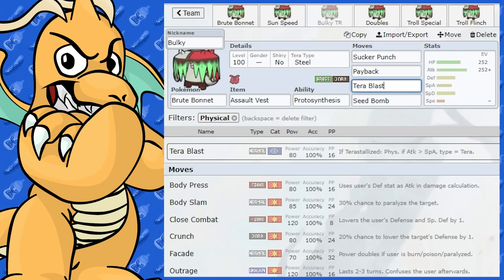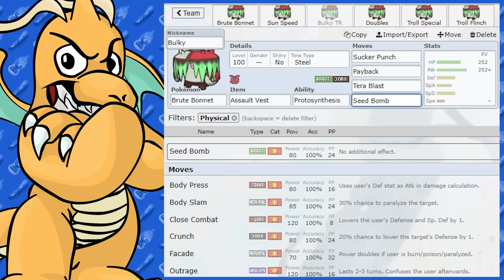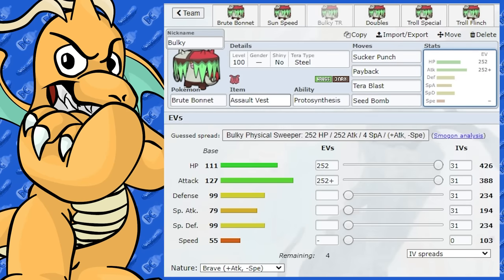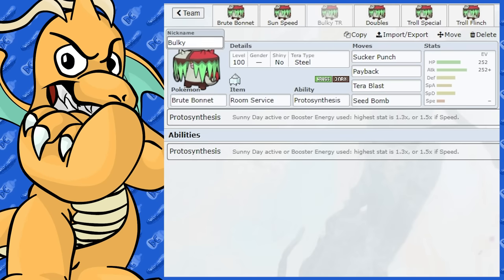Tera Steel type here with Tera Blast — that's a stranger type but you could get rid of it if you wanted. Also got Seed Bomb — or Bullet Seed, same thing. With the Trick Room set, if you're really worried about getting out-sped, you could also run Room Service on there.